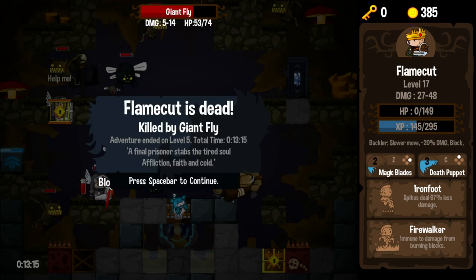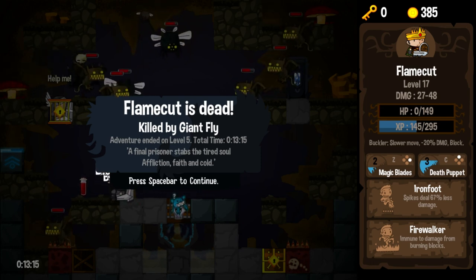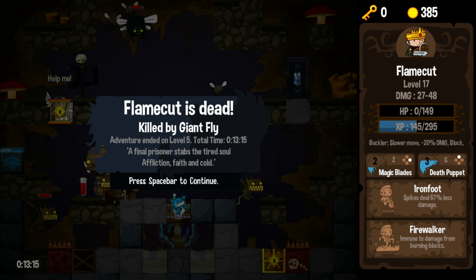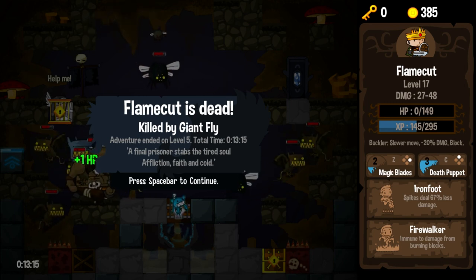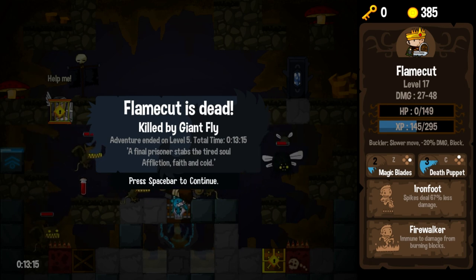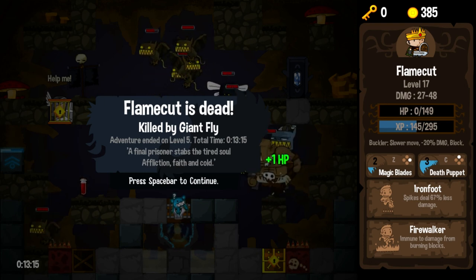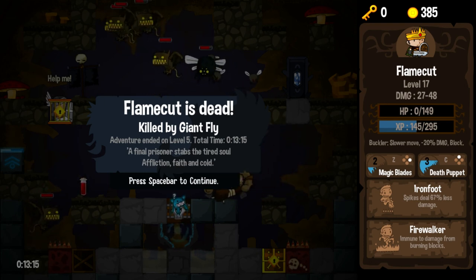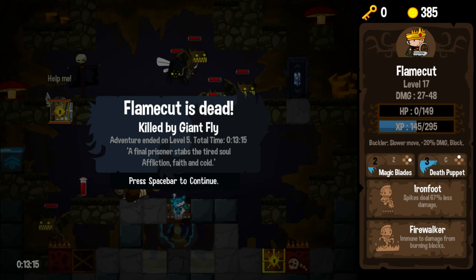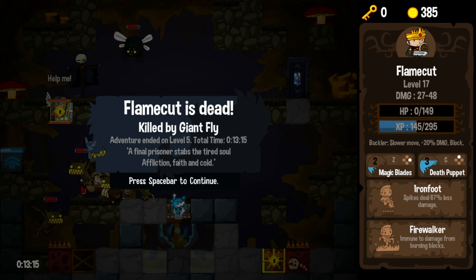Flies, man! Killed by the giant fly with all those baby flies. Look at all these enemies — it's absolutely insane, the number of enemies that was on this level. Anyway, guys, that's Vertical Drop Heroes HD — another great episode. I really, really love this game. I would highly recommend that you take a look at it and perhaps throw your hat into the Vertical Drop Heroes HD ring as well. I have been Big Dave, and until next time, take it easy.